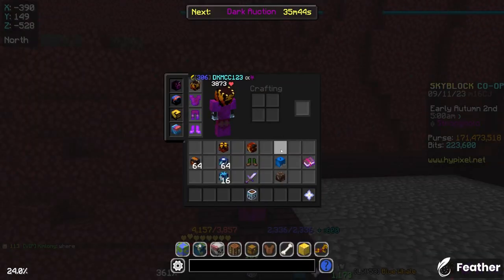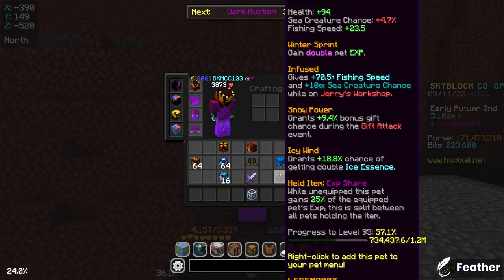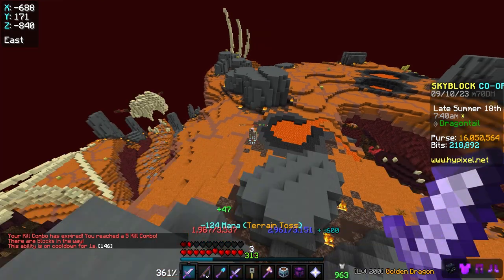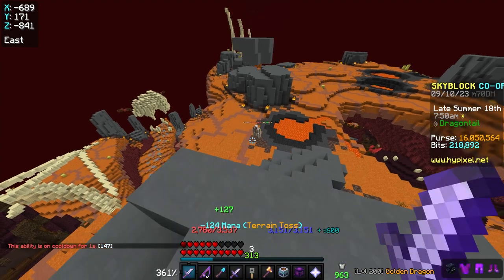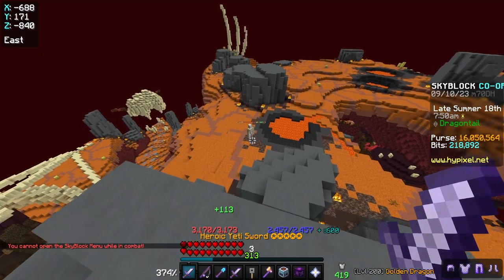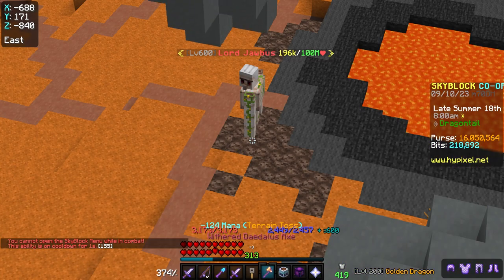Next up is pet leveling. Pet leveling makes a ton of money and is actually the single way you're going to be making the most money from netherfishing. Use whatever pet is most efficient to level, but make sure you also have an XP shared pet. Next is RNG drops — they're a little harder to quantify per hour, but the three big ones are Charm, Flash, and the Radioactive Vial. These three RNG drops can make lots of money, though of course they are RNG.